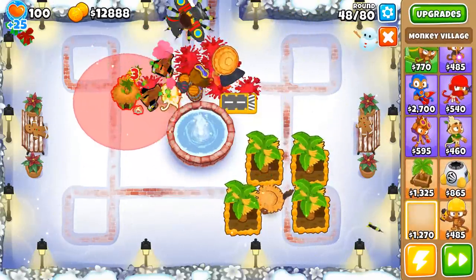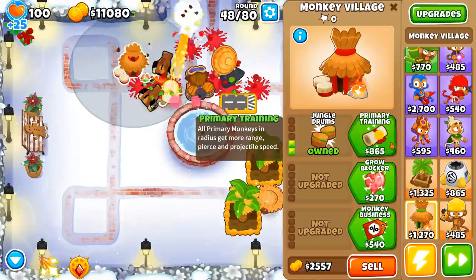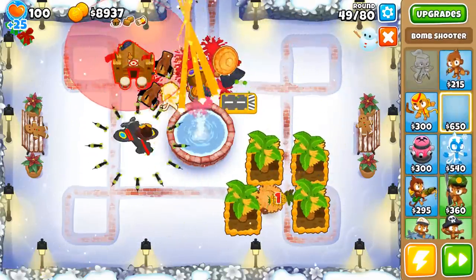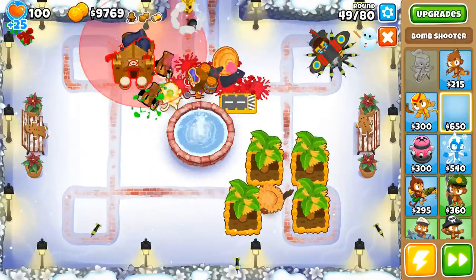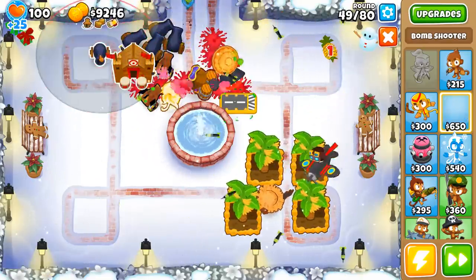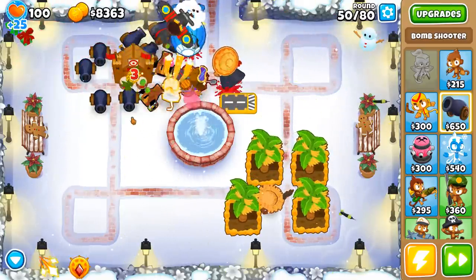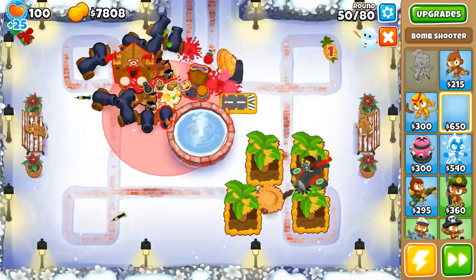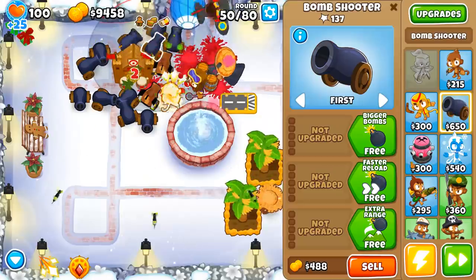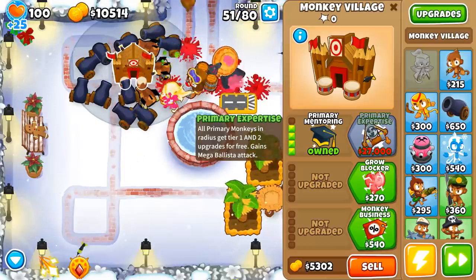The best way to do this is a sort of goofy strategy — we're going for a top path Village: one, two, three, and four — Primary Mentoring! Which allows us to build the cannons for the same price. So we're going for a cannon army here. Used to be Y for cannon, now it's E — still hard for me to get used to. Sadly you can't fit them as well as you want since they do have a big footprint. And with Primary Mentoring, you get one free upgrade per cannon.